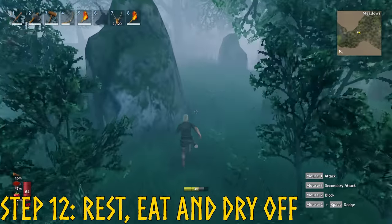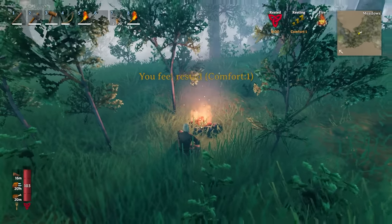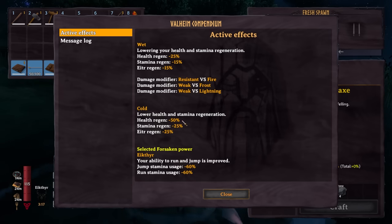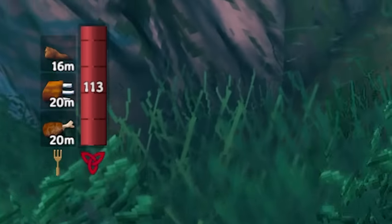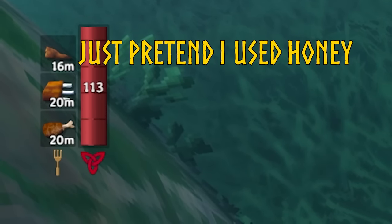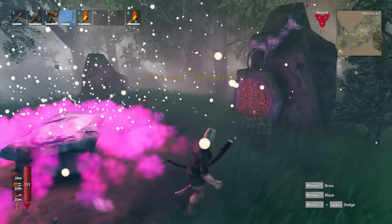Step 12: prepare for the boss fight. Near the altar, build yourself a campfire and press X to sit down at it. Wait about 20 seconds and you'll get a rested bonus, which will massively boost your health and stamina regen, as well as give you a skill XP gain. If it's nighttime or raining, wait until morning — being wet gives you a stamina and health penalty, and being cold gives you an even bigger penalty. Eiktyr is a lightning-based enemy and being wet actually makes you weaker to lightning. When items start flashing, replace them: use a raspberry or honey for a stamina boost, then eat boar meat and deer meat to maximise your health. When it's a clear sunny day, you've eaten your feast, and you've had some rest, take your two deer trophies to the altar, put them in your hotbar, and press that key while looking at the altar to summon the boss.